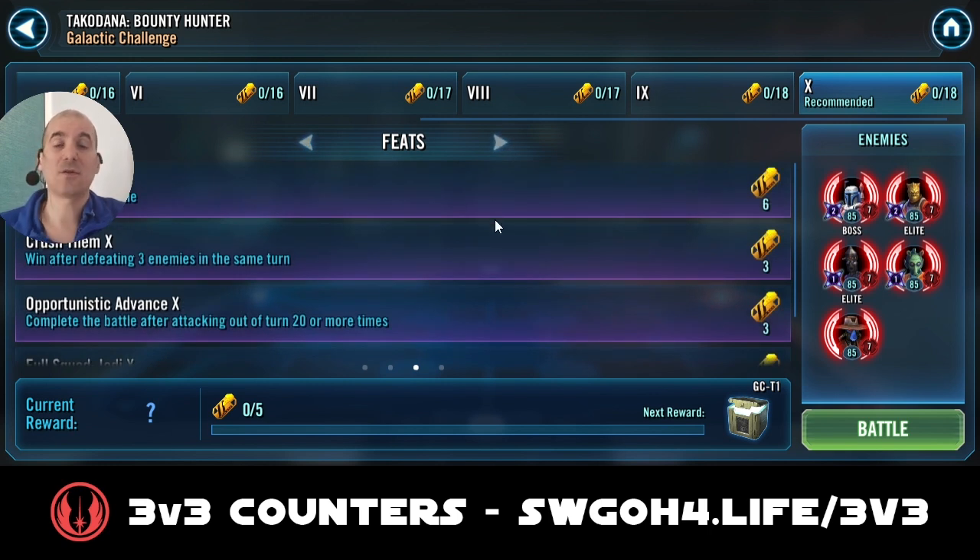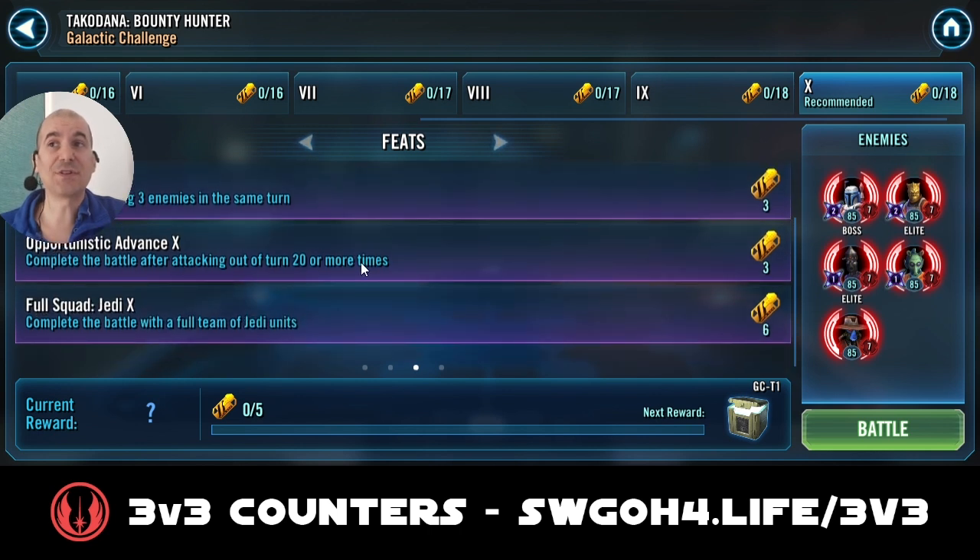Looking at the feats: obviously you have to complete the battle. Win after defeating three enemies in the same turn — that's the one where I'll be using Darth Revan. And then 'Opportunistic Advance': you have to attack out of turn 20 times. With the Jedi that's not an issue because we've got master assists and counter attacks, so that won't be a problem. Winning with a full team of Jedi units shouldn't be an issue against these pesky Bounty Hunters.